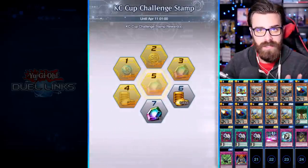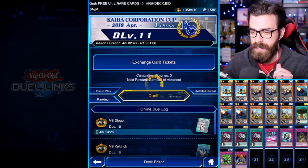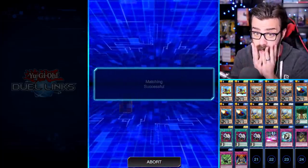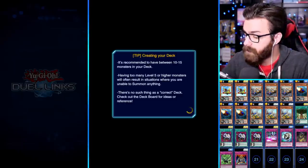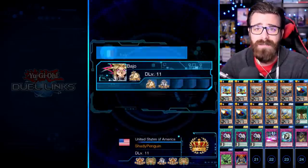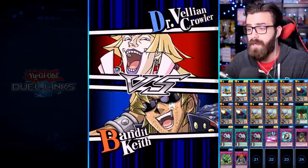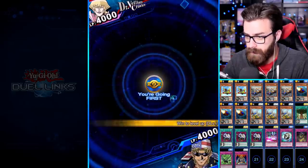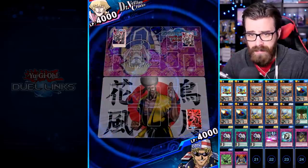Mr. TR said he used this deck to get King of Games super easy. So if you're looking for a cheap budget deck that apparently is King of Games worthy, go for it. Counters to this deck — Divine Wrath really poops on this deck. If you get one solid Divine Wrath off you're probably home scot-free. Monster effects are just the wave right now ladies and gentlemen.